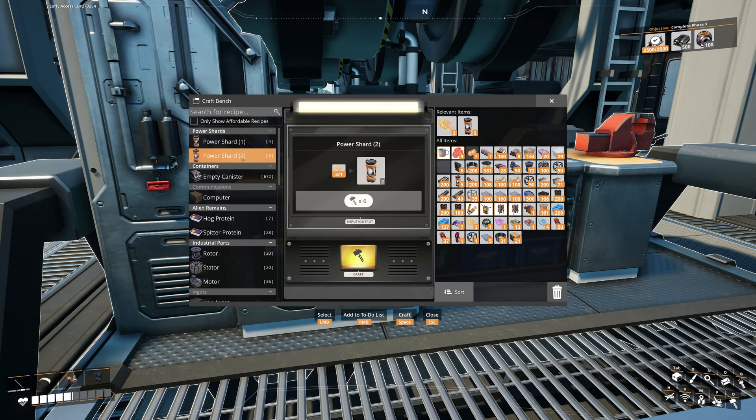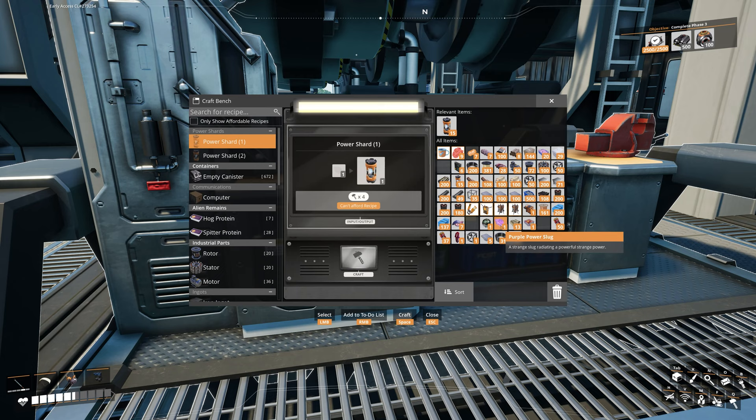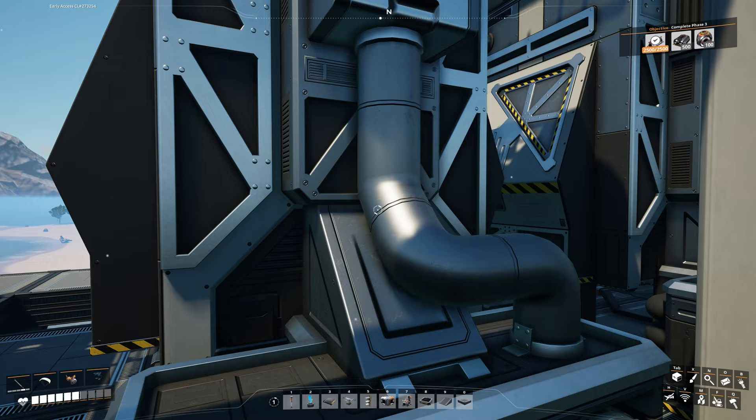After collecting all those power slugs, we place down a crafting bench and grind them up into power shards — it's like making a smoothie. I noticed I haven't researched the purple power slug yet; I could place a MAM to do that, but it would consume the slug I just collected, so it's pointless. I have about three back at the home factory so I'll do it later. That gives us about 15 power shards.